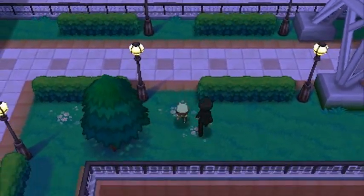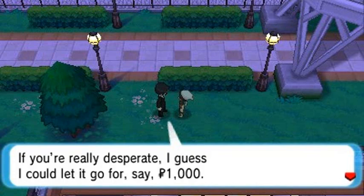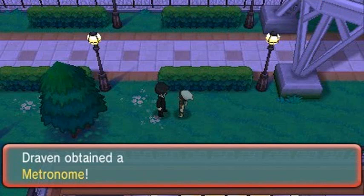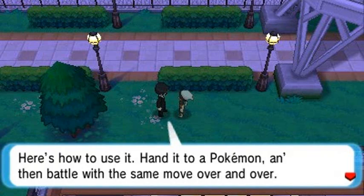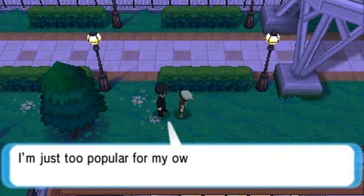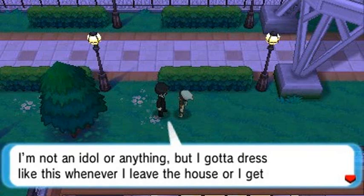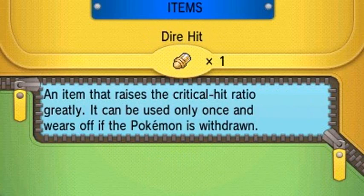A suspiciously disguised person says: 'Hey kid, I got this metronome that was used by a super famous musician. If you're really desperate I could let it go for 1,000 Poke bucks.' Sure, let's get it! The way to use it: hand it to a Pokemon and in battles using the same move over and over, it'll get stronger and stronger. The guy reveals himself as that famous musician - he has to dress like this whenever he leaves the house or he gets clobbered by fans and paparazzi.